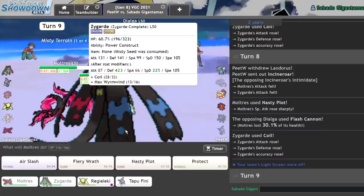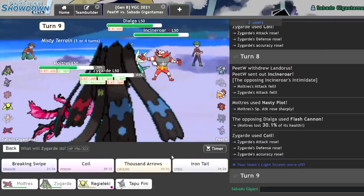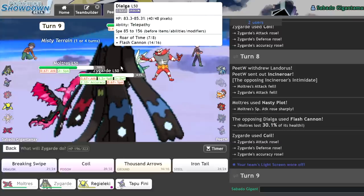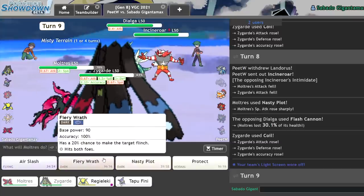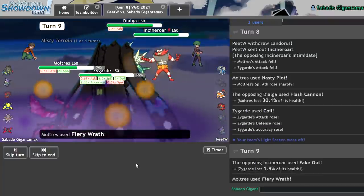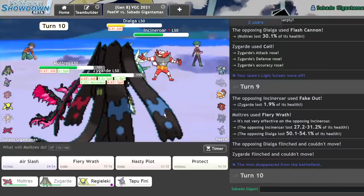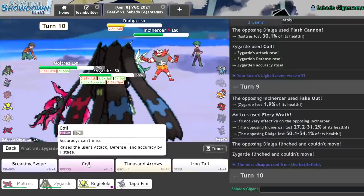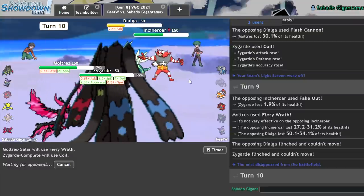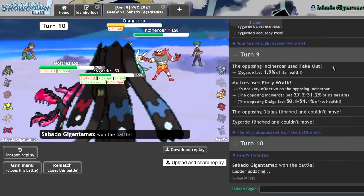I'll Fiery Wrath. I could even Nasty Plot one more time just for a flex, because I think they need to Fake Out Zygarde. I think I'll just attack — I'll go for Fiery Wrath and Coil. They go for the Fake Out. Fiery Wrath — I do a ton to Dialga. They flinch. Okay, that's game. Fiery Wrath again, Coil again. They can do whatever they want. They can't avoid the damage coming out from Moltres. And once Dialga goes down, they can no longer cycle Intimidate.